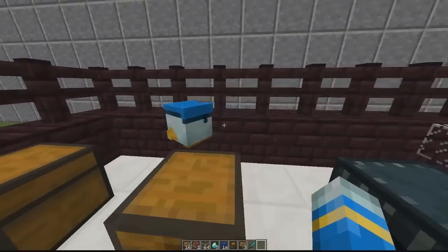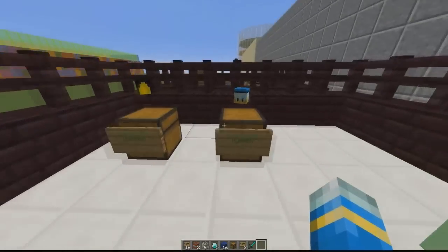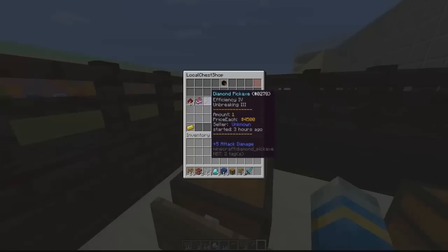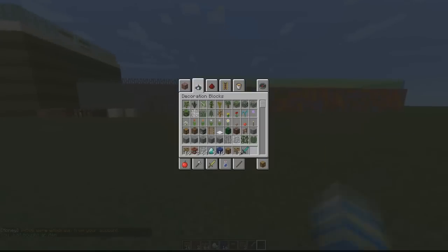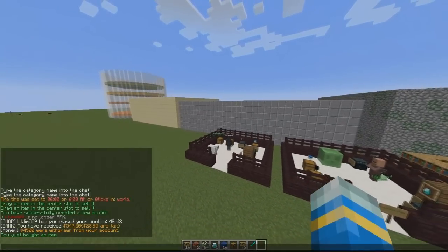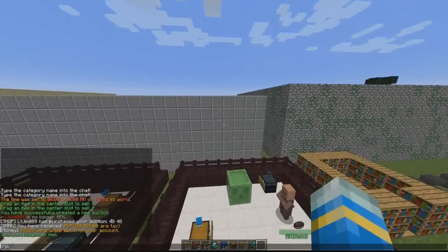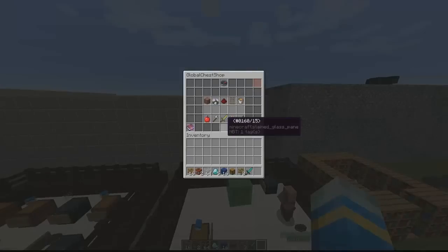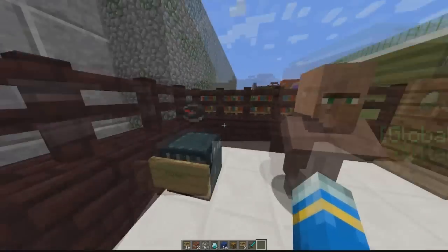The lapis is gone from my shop because it was bought. That covers all the shops. We can also buy an enchanted pickaxe from a player shop — the plugin saves enchantments, names, and NBT data. Now let's go through the commands. The main command is 'globalchestshop' or the shorthand 'gcs', which opens the global chest shop.